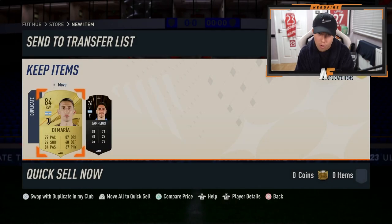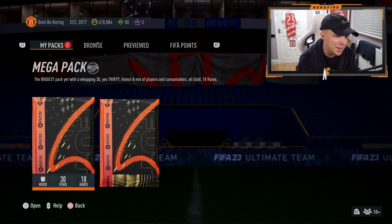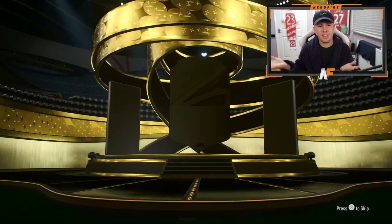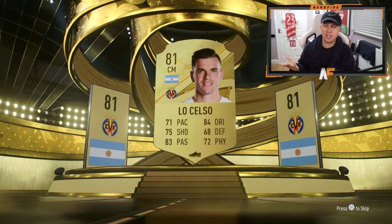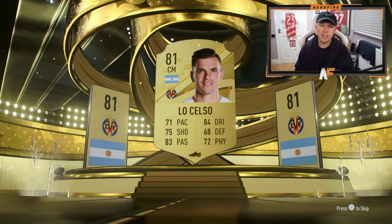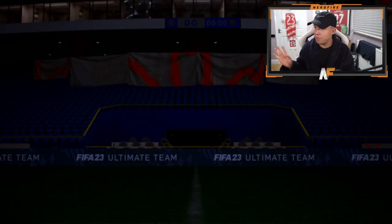Now we're going on to our two Mega Packs and see what we get. Mega Pack number one from my Division Rival Rewards — can we get anything good? It's not even a Boards. Why did I save the Mega Packs? It was a terrible idea because we're getting an 81 Lo Celso as the face card for this pack. That's terrible, that's not what we want to see.